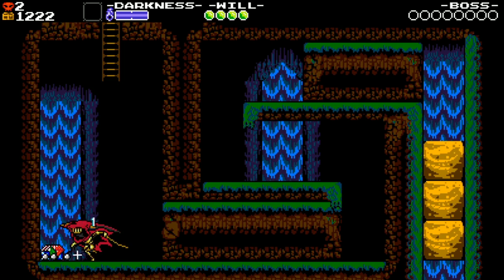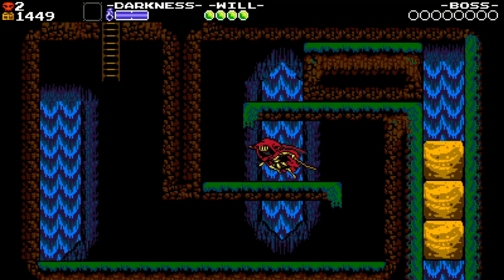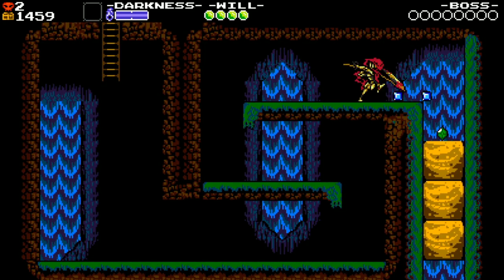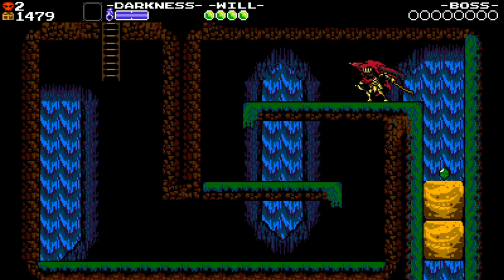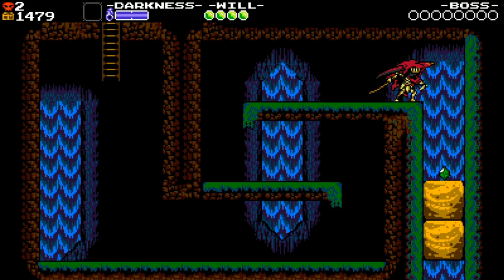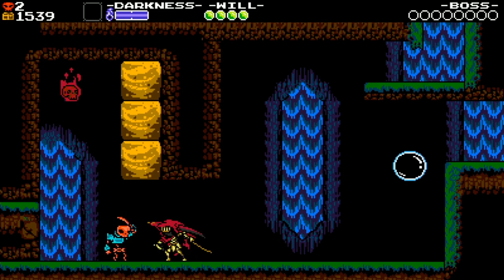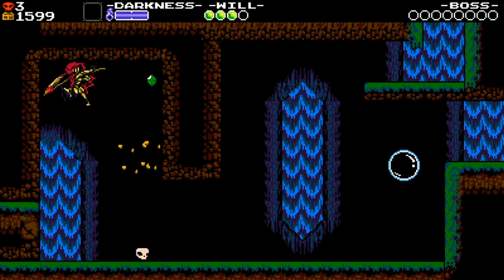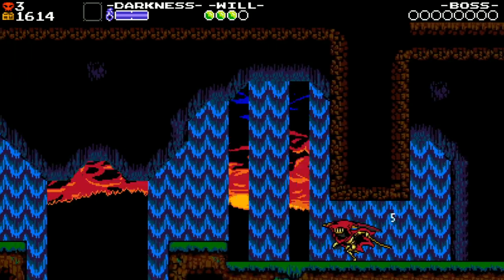Specter Knight also has these different meters: the darkness meter and his will. I think the will is his life. I'm not sure what the darkness does much yet — I think that's something that comes up later when he gets more abilities. I love playing with skulls.